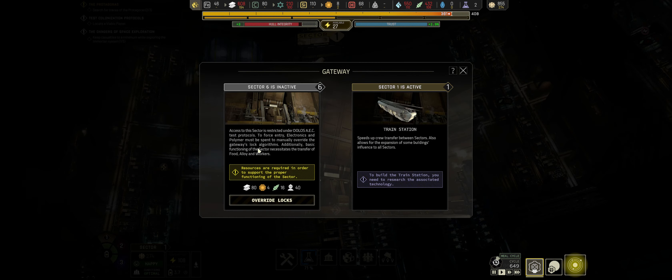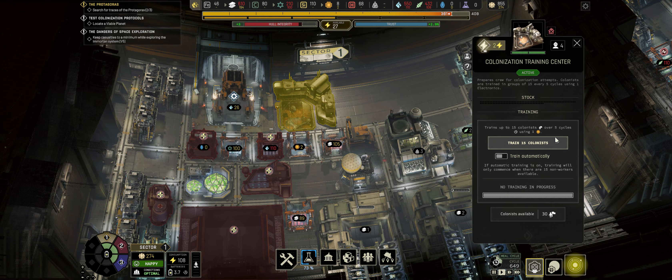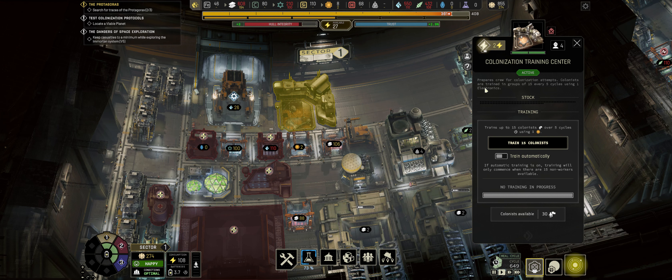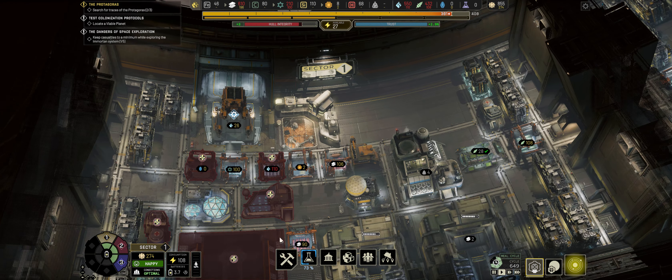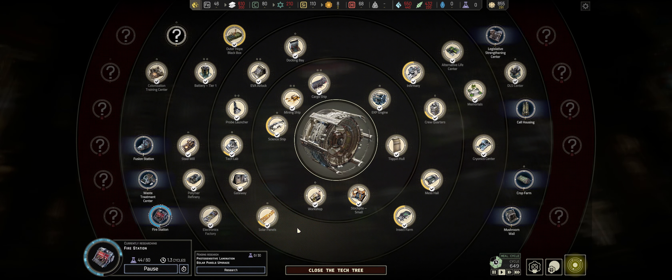I don't believe there's anything we want to do in here. The only thing we might want to do is override another sector, but we don't really have anything we want to be building. I'm tempted to make another couple of pairs of colonists. We can only move 33 at a time anyway and we only need 30 for the mission. But if it tells me that having more colonists improves chances of success, then we have a lot of colonists, so it's an option.